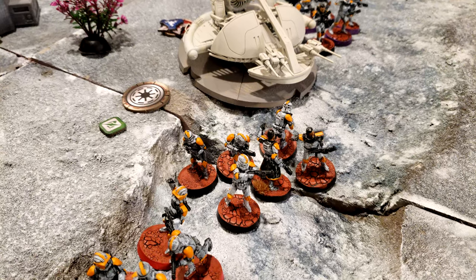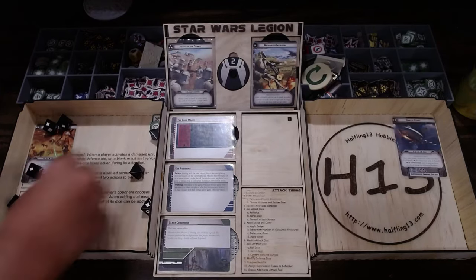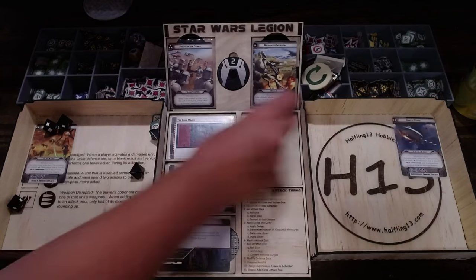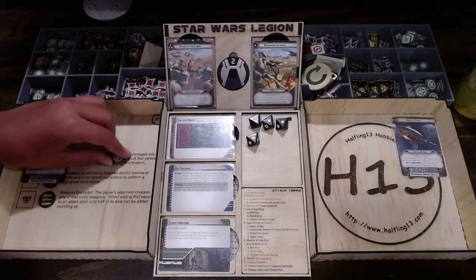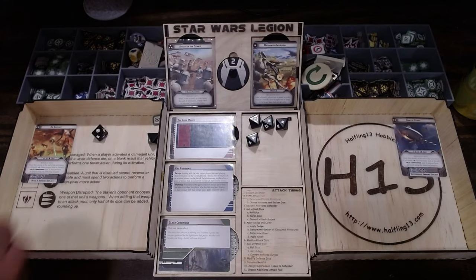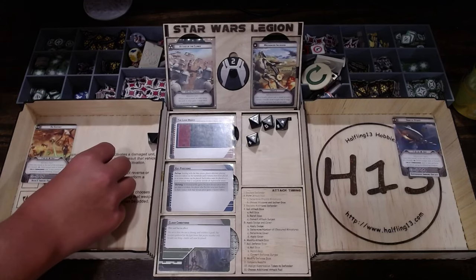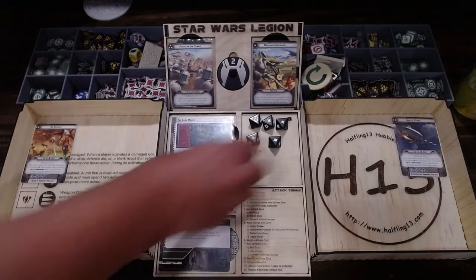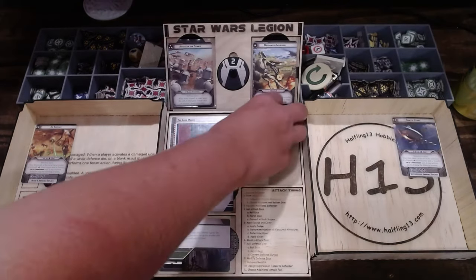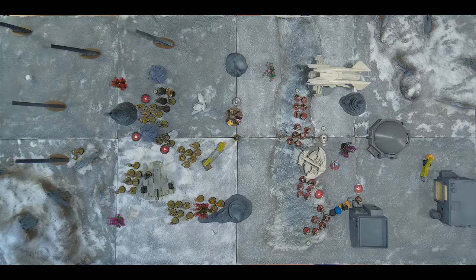Activating a clone squad — they're going to take an aim and then shoot all their guns at the flamethrower spider that just moved up. Using the surge to convert to a hit. Hit cover, armor three — so one wound total. That puts the flame spider at five wounds.